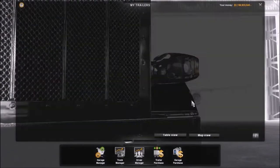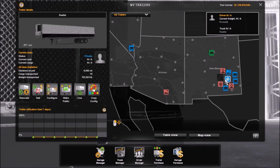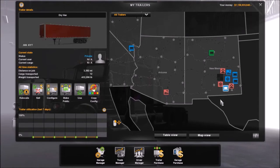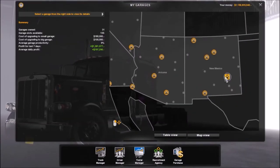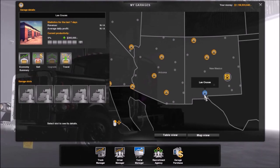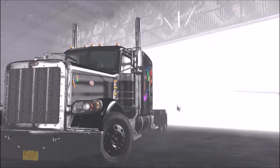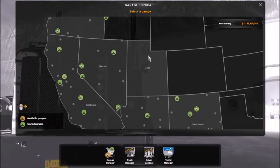And does the trailer manager have one too? Oh, it does — now that's legit. What about the garage manager — it already had a map view. Was it updated? No, this just looks the same. What about the garage purchase? Does that look any different? Nope. And I already have all the garages on this profile.